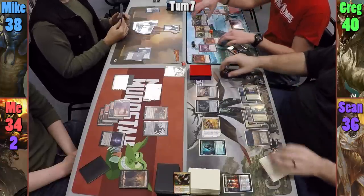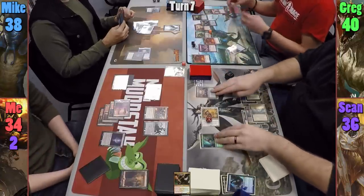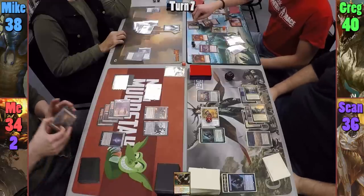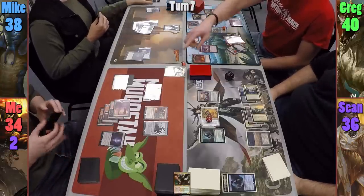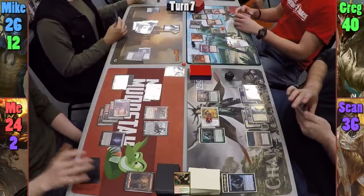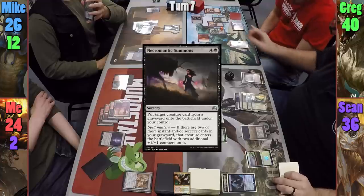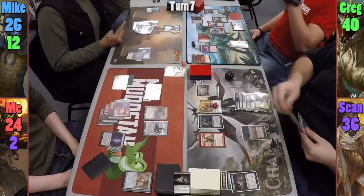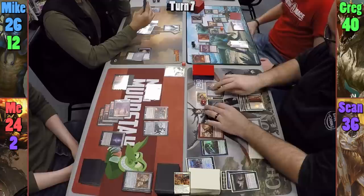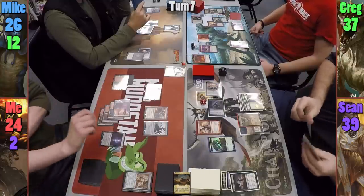Sean casts Legion's Landing, gaining a 1/1 lifelink Vampire token. Moving to combat, he swings Elenda at Garruk and the Captivating Vampire and Loyal Retainers at Greg for three. Legion's Landing flips because Sean attacked with three creatures. Sean passes to me. I tap Thermo Alchemist, dealing one to everyone, then pay six to recast Rakdos and tap Endbringer to deal one damage to Greg's Dragon Master Outcast. Mike taps out to cast River's Rebuke, bouncing all non-land permanents back to Greg's hand. Moving to combat, Mike swings the Scarab God at Greg for five.